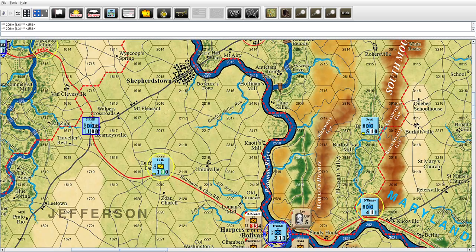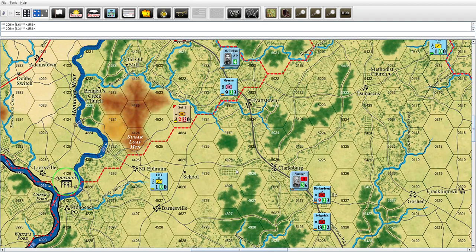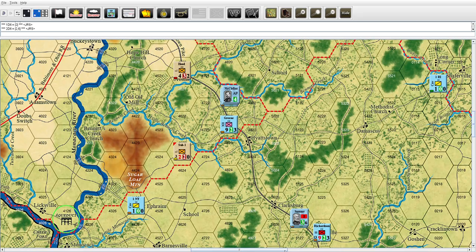Good. Die roll four-two belongs to the Union. New York's going to go - fatigue, they'll take him to three, two die. It's five, take away four, he only gets to go one. ZM roll - he's good. Die roll belongs to the Rebs, Rebs pass to the Union. The Union is done for the turn.